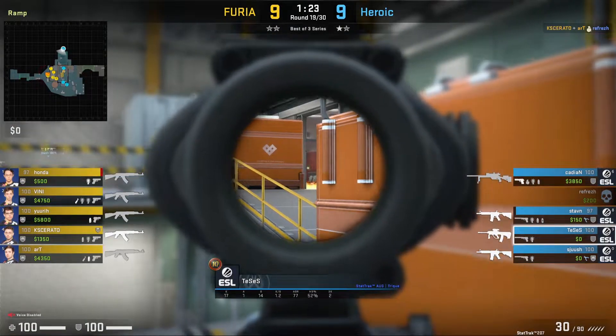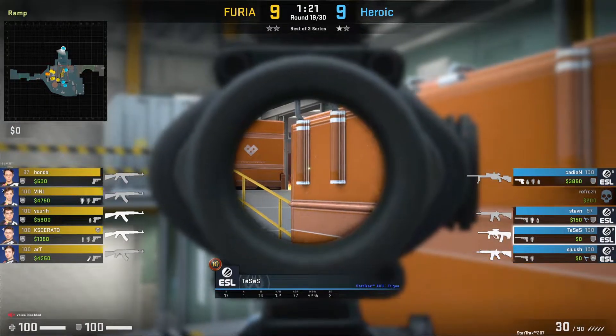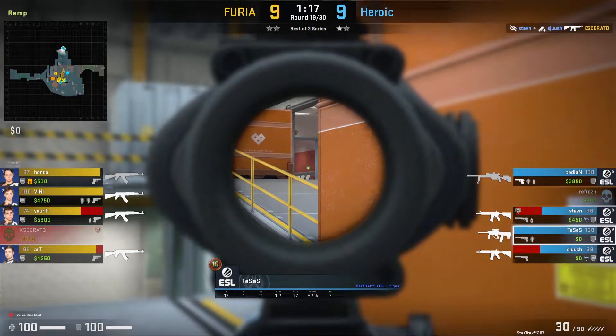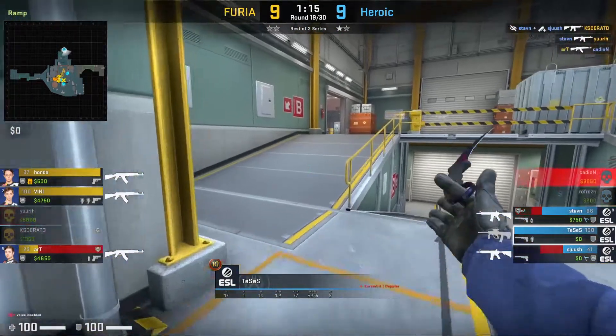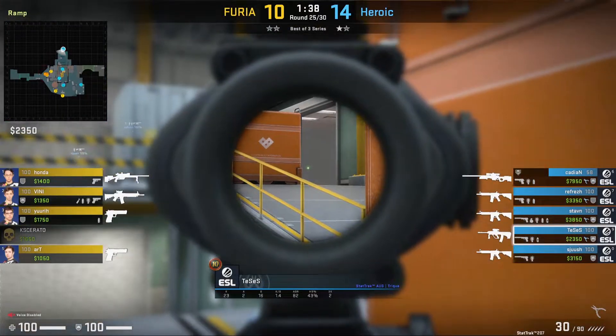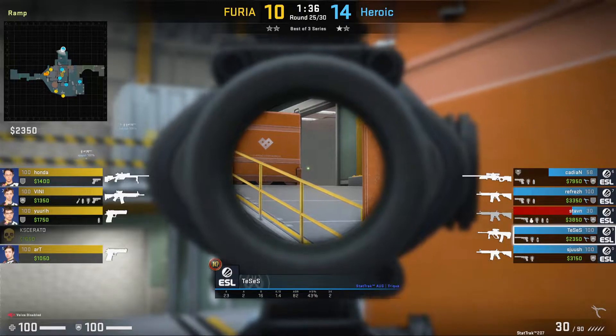If Tessus has an AUG, he likes to play towards the back of ramp and watch down into trophy. From here, you can gather early info if there aren't any T's towards trophy, which will allow rotations to come towards ramp a lot quicker. Once again Tessus is playing towards the back of ramp with his AUG, keeping his distance so he has the range advantage.